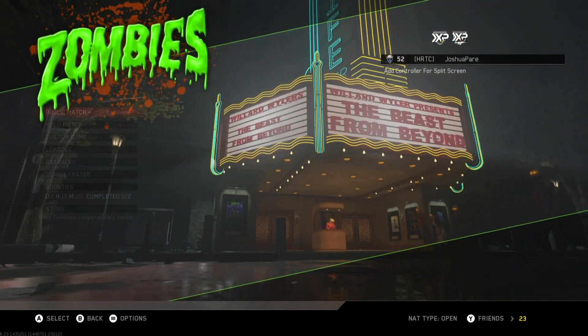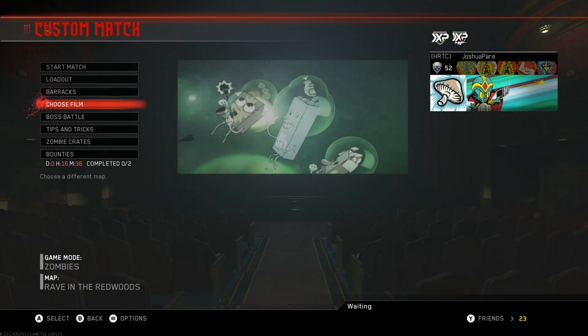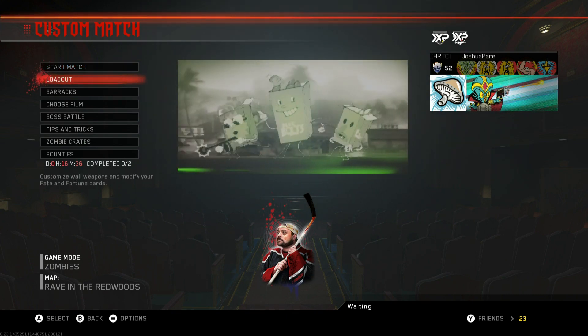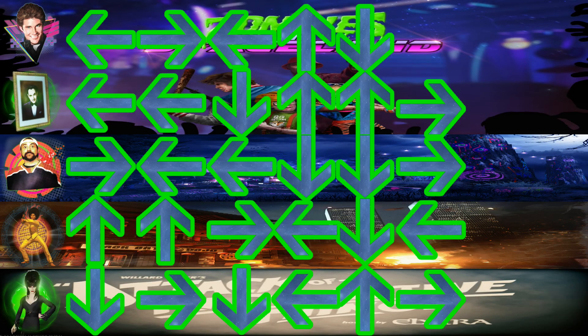This works in solo, public match, and custom match — all good. Also, the codes are exactly the same for Xbox, PlayStation, and PC. On Xbox the codes are typed using the d-pad, on PlayStation it's the d-pad button, and on PC it's the arrow keys to type in the code. That's about everything I wanted to discuss here — do all easter eggs, thanks for watching.